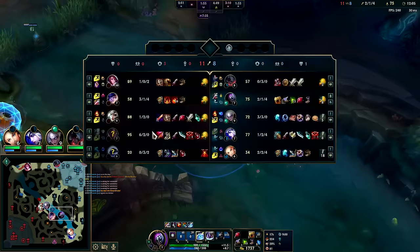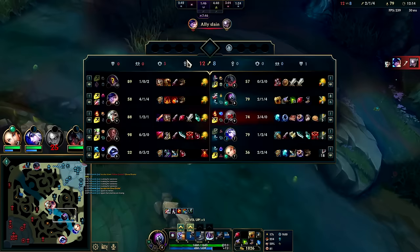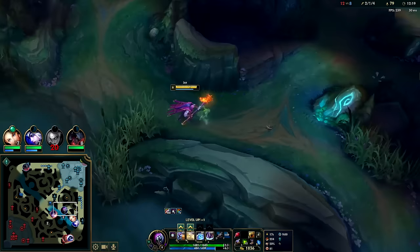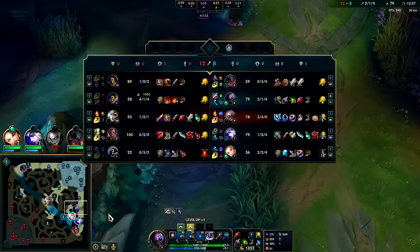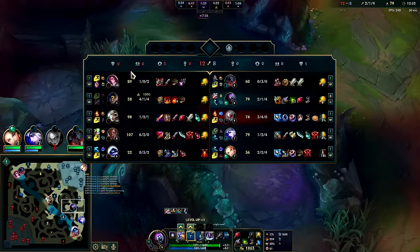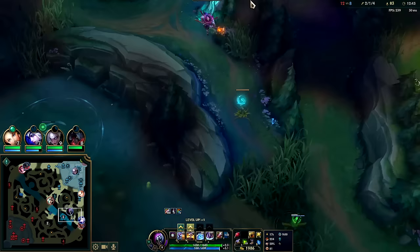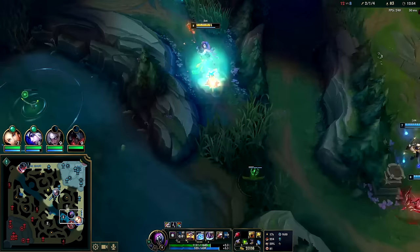Their bot lane actually still has a lot - I don't think they used any ultimates. Nunu's mid, I can't stop this. Their bot lane could kill my bot lane right now for sure. My bot lane needs a reset, they're taking forever. I'm going to end up losing plates - Ash ends up staying. As long as we CC Lucian we're fine. I have to save my E until Lucian starts to auto me because his autos are doing all the damage. I'll ward here. Got Xerath's ghost - that's huge, he panicked.